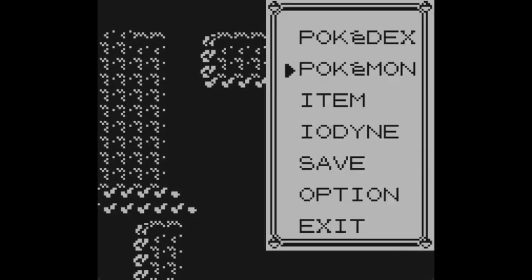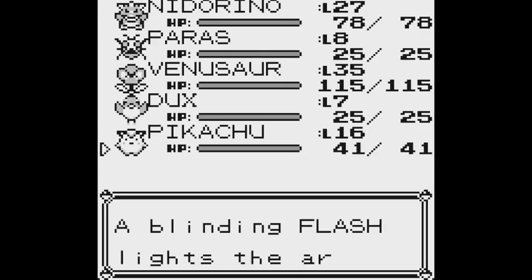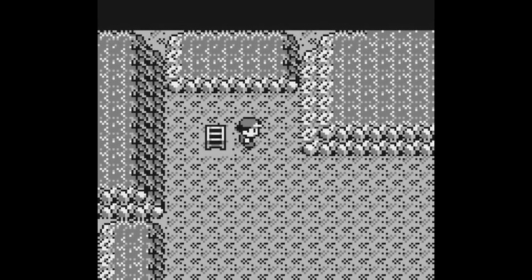So we're going to open up our menu and select a Pokemon. Our Pikachu knows Flash — a blinding Flash lights the area. And now it's all lit up again.